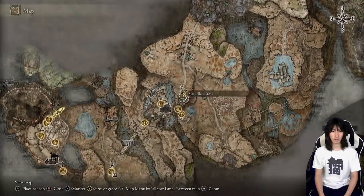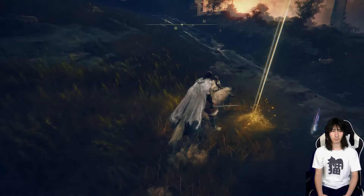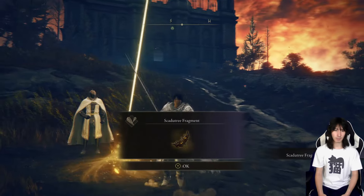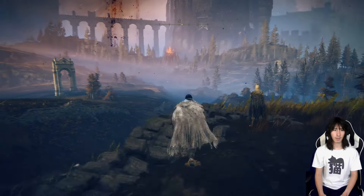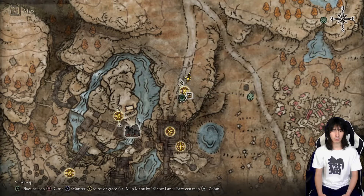We'll first start with the first one we can grab, which is right outside of Rellana — the boss we fought in the last video. Check out my full guide breakdown on that, super helpful if you're struggling. Our first Scadutree fragment is right next to the Smeepo cross with Lada, so pretty easy one to grab. Also, straight down there is the map — make sure to grab that, then you guys can pinpoint your marker.